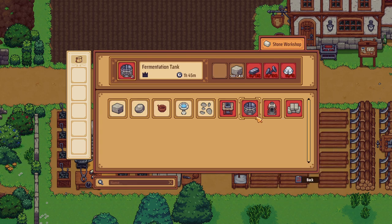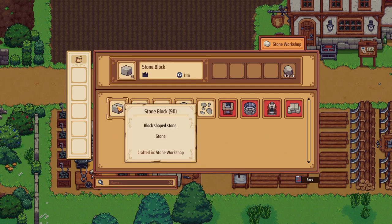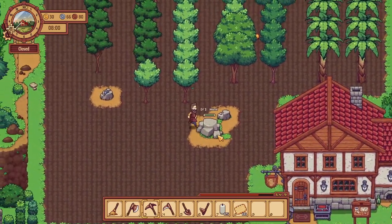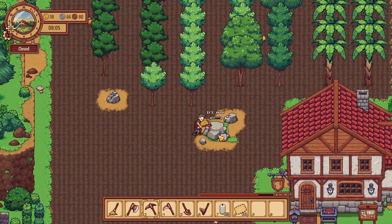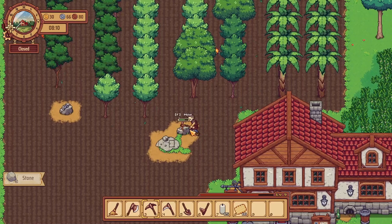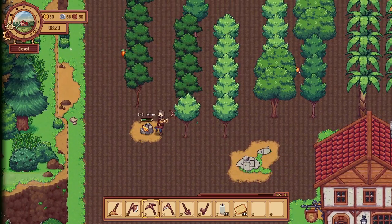I already have stone blocks stored. You could make a bunch of stone paths going upwards and downwards. Let's gather some stone and this iron here. Looks like I left some mangoes out. I believe we have a small table somewhere that we can place, and hopefully these wall torches are what I'm thinking of. Looks like I left some oranges as well.